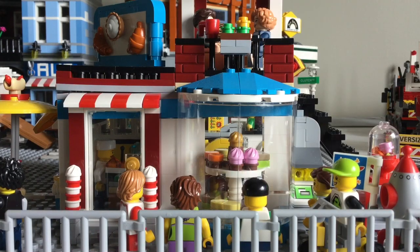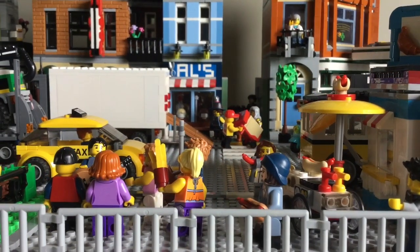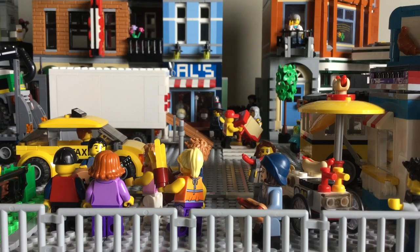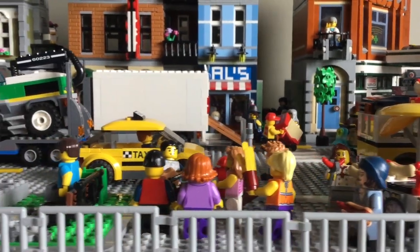Taking a look at the area closest to the train tracks, you can see by the modular Sweet Surprise building there are tons of little children gathered around staring at all those sweets and candies — maybe wishing they could buy them or maybe actually planning something. Next to that you can see there is a little hot dog stand where some people are buying hot dogs, and there's also a guy playing guitar who has accumulated quite the crowd.